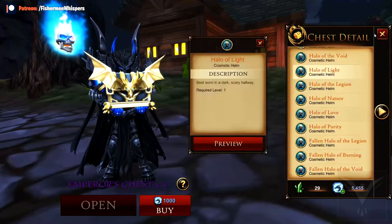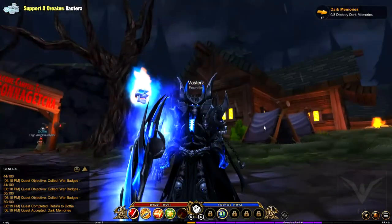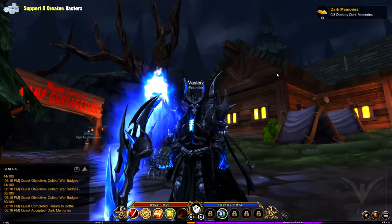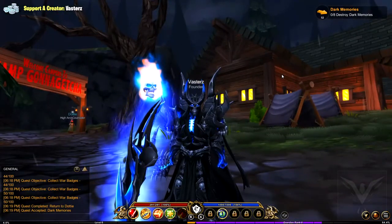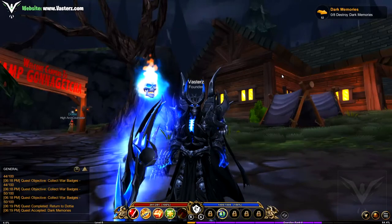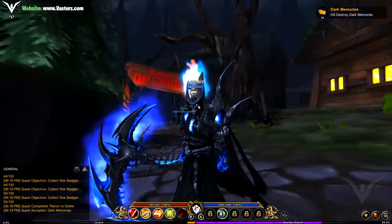My favorite class in MMORPGs tends to be like paladins and things like that. Right now I'm actually using the guardian. I do like this outfit I have, but sometimes I like to switch from a dark look to a really nice light look. Like my logo or my website — it switches from dark to white, dark to light, based on my personality. It's pretty deep, deep messages, but I'm rambling.